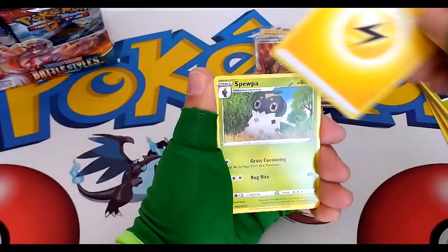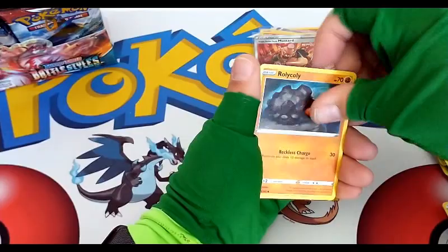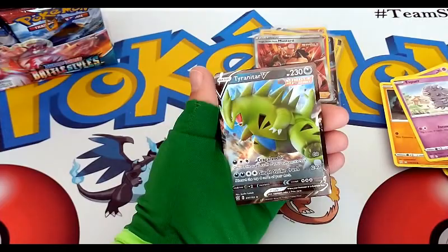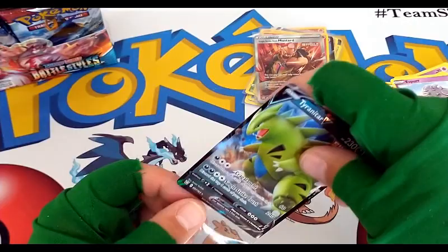Stunfisk, Golbat, Bruno, Slowpoke, Corphish, Toland, Roly Coly, Espurr, Phoebe — reverse uncommon. And oh — we pulled a Tyranitar V Single Strike! Very nice card. Tyranitar V pulled out of the Tyranitar artwork booster pack — something you don't see very often.